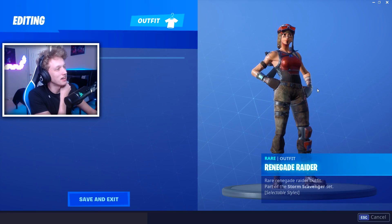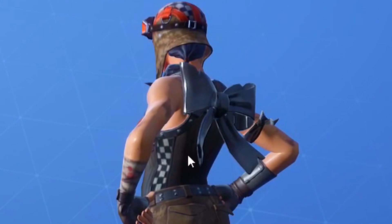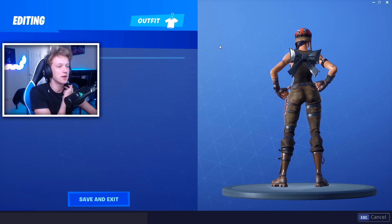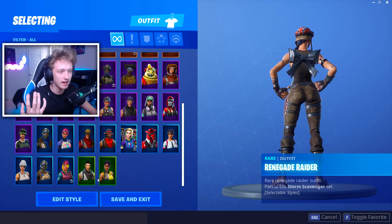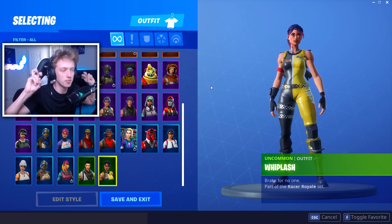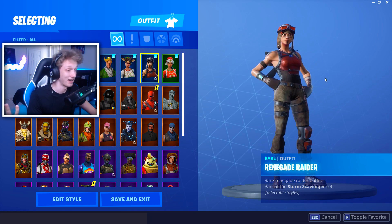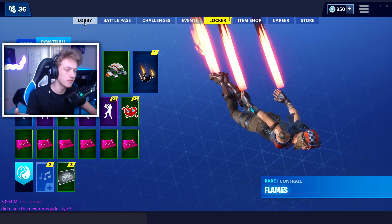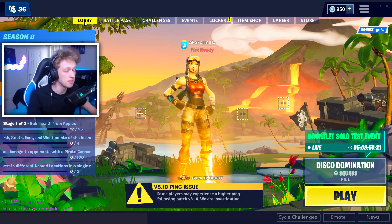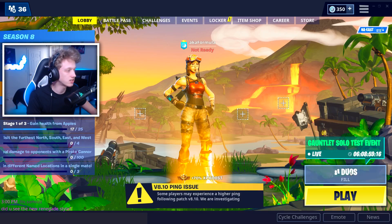Did you guys notice the checkered stripe pattern on the Renegade Raider? I don't know if Epic Games is trolling me, but if you zoom in on the side and her helmet she has checkered stripes — kind of like the Whiplash car, which I used to use, or Formula One race cars. I feel like Epic is low-key sending me a subliminal message. Maybe they're trying to take away the rarity of it. Hopefully they keep a variation for all the OG Season 1 Renegade Raiders, though — that would be pretty sick.